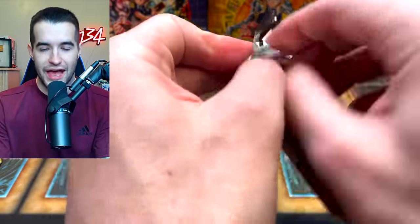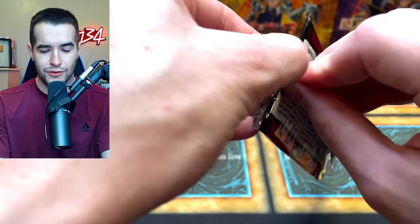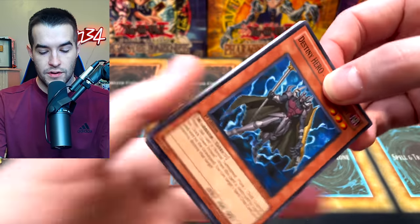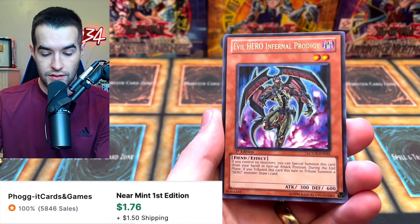Next Legendary Collection 2 pack. Pretty good pack last time. There's a lot of good Supers in this set — I feel like there's more good Supers than Ultras at least. Maybe Instant Fusion is in here as an Ultra. We've got a Destiny Hero Dread Servant — I don't know if I've ever seen this card — Offering to the Snake Deity.